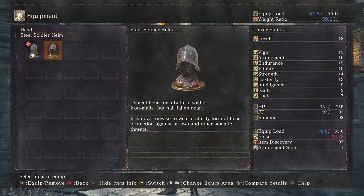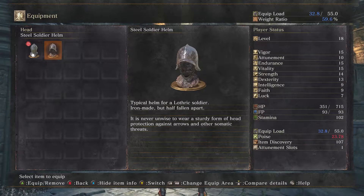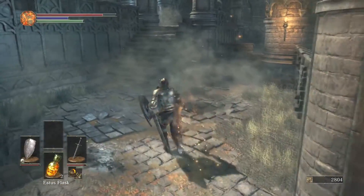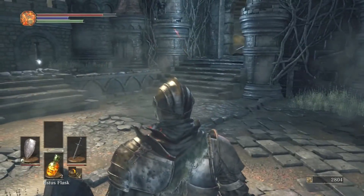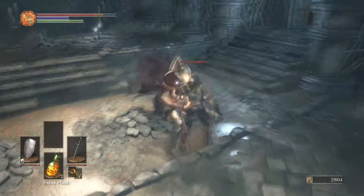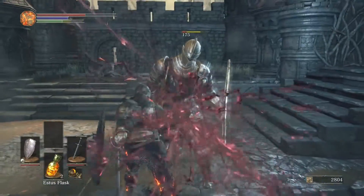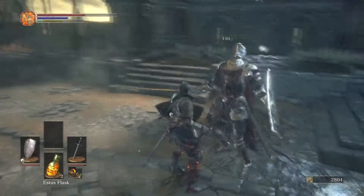Typical helm for a Lothric soldier - iron-made but half fallen apart. It's never unwise to wear a sturdy form of head protection against arrows and other threats. I've got right here a knight which you can guard break and wake-up stab.